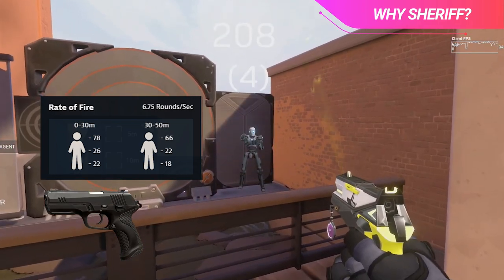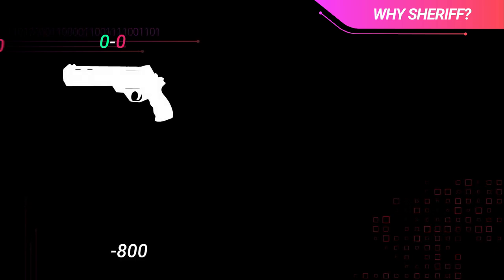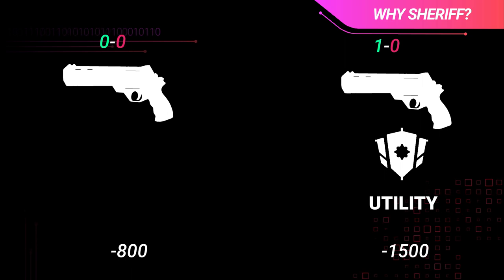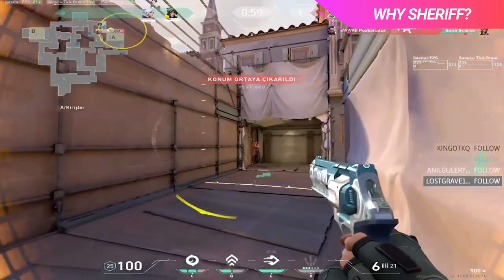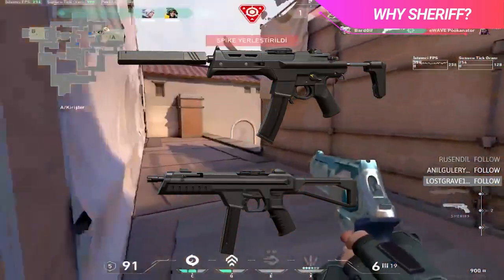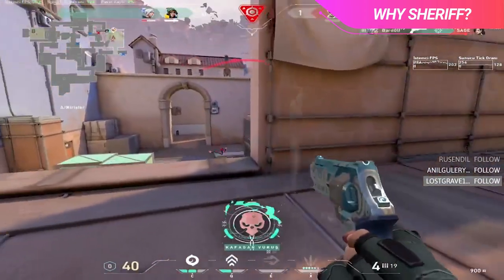The real reason players are running the Sheriff on pistol rounds is because you can carry the Sheriff into the 2nd round of the game, and it's still a very strong gun for the anti-eco that is to come. It is incredibly common 2nd round for players to force buy Spectres and Stingers, but when you already have a Sheriff, it can really defeat the purpose of doing so, because the Sheriff is already a really strong gun.